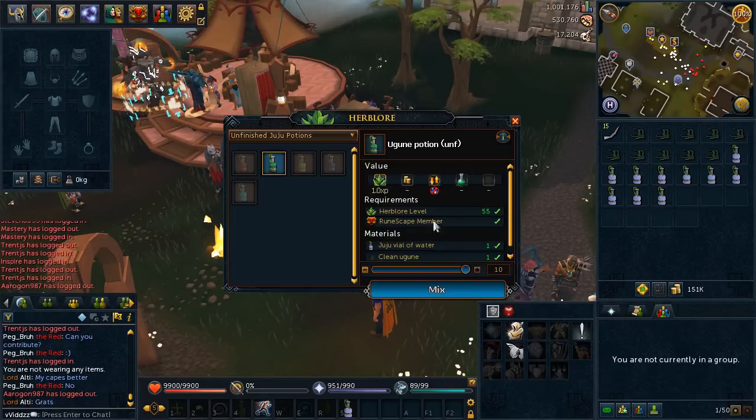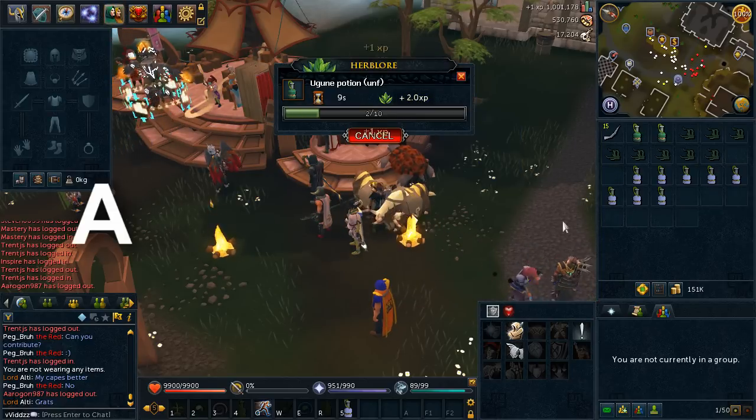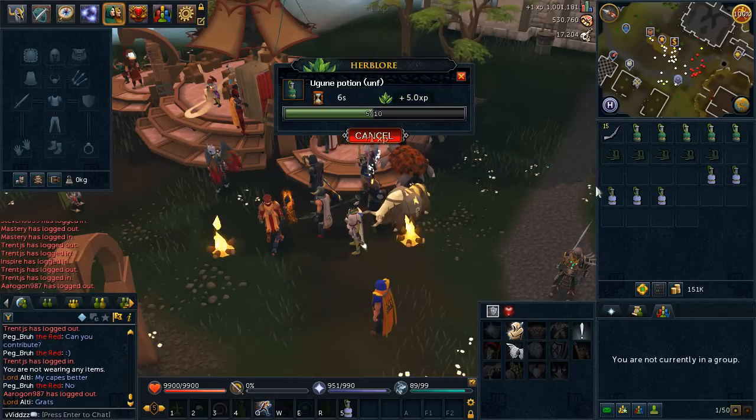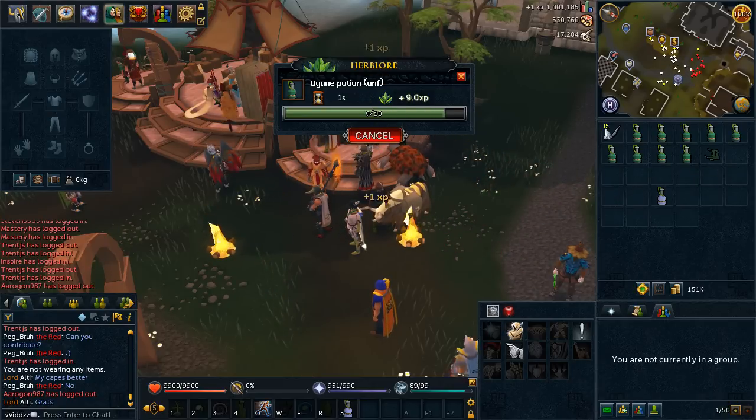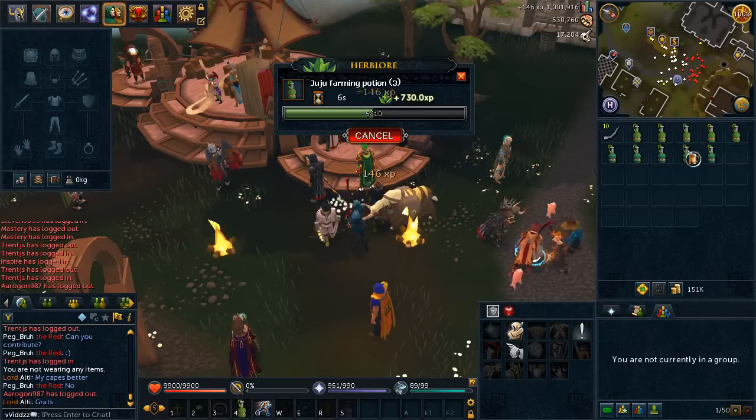It's a good start to the series, episode two, and we're already making the UGNC potions. We're going to get stuck into some farm runs, we're going to buy some dwarf weeds and then start doing those farm runs. Welcome back, juju farming potions.